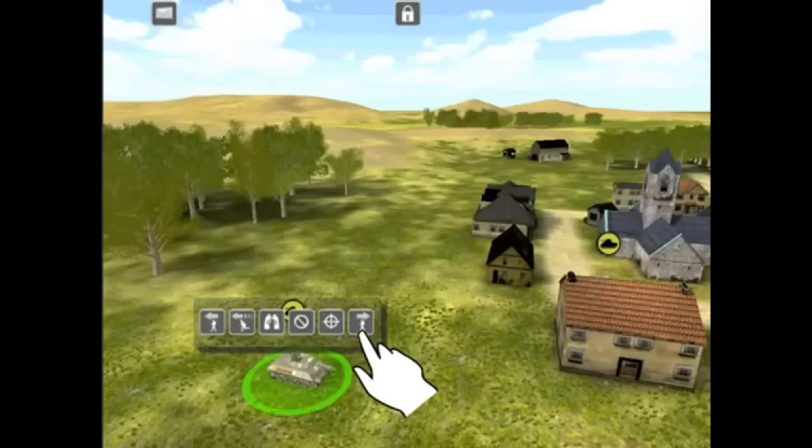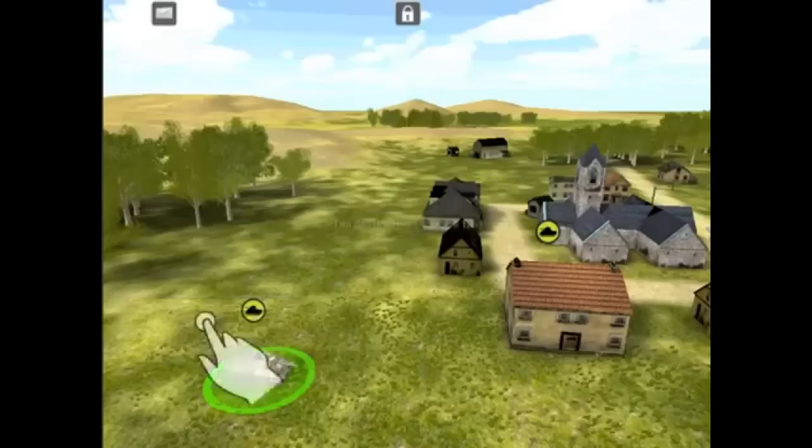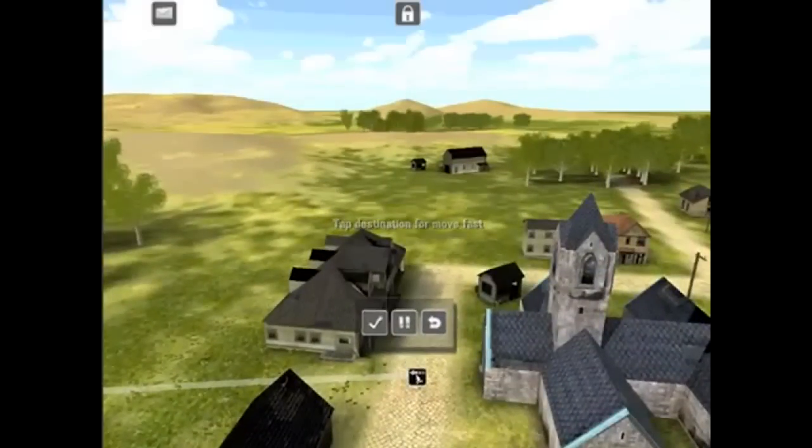Some vehicles also have reverse and disembark commands. Reverse is a useful way to keep a tank's thicker front armor facing toward the enemy where it belongs. Disembark allows vehicles like half-tracks to drop off any infantry they are carrying at a specific location of your choosing. After tapping a command, tap on as many destinations as you require. A waypoint will be created to each one. For example, place a waypoint near those buildings, then south in the street, farther east along the street, and along the east side of the town.